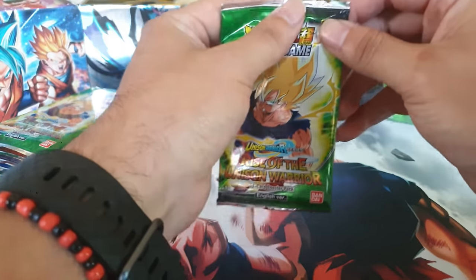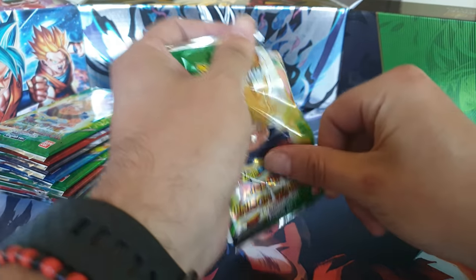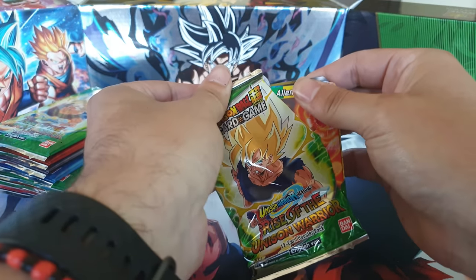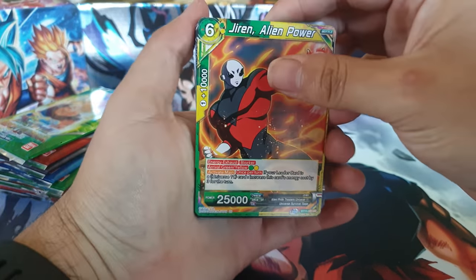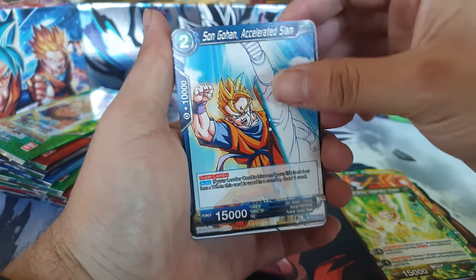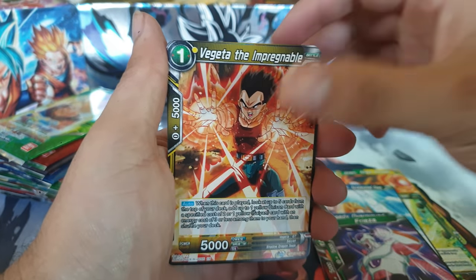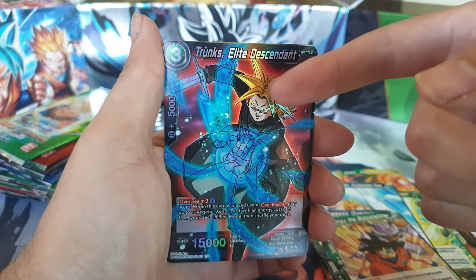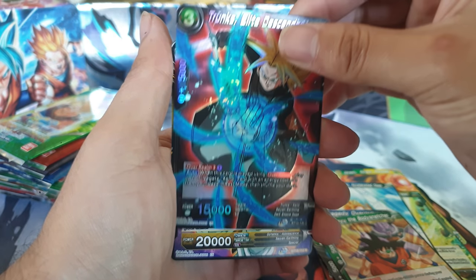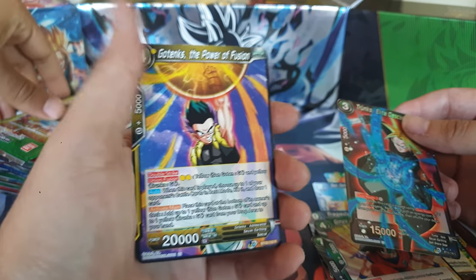Bringing it back with another Son Goku pack. So far you've been pulling pretty broken, dude. You got the first SPR right off the bat from the box. We got SS Broly, Sun Gohan, Tragedy Overground, Oolong, Ox King, Frieza, Frieza, Vegeta, Vejax, Vejax, Ginyu — got him reverse foil. And we got a rare Gotenks the Power of Fusion. Nice, let's go.